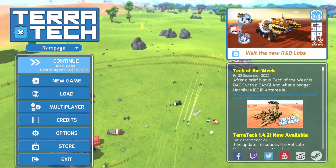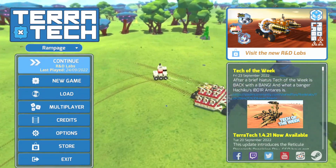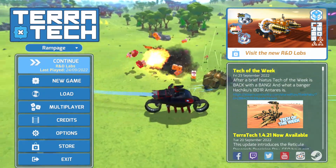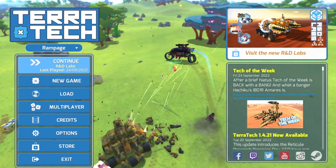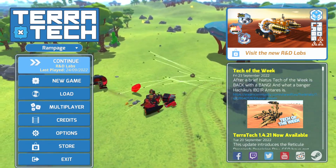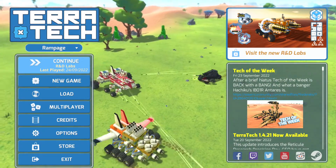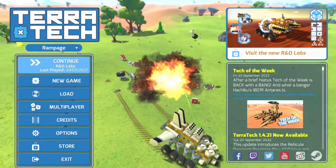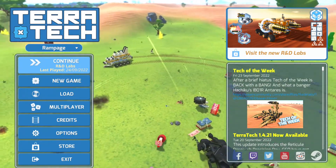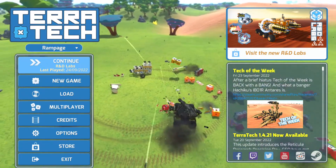Today it occurred to me that we've talked on a number of occasions about being able to find and use other creators' techs from the Steam Workshop, but it really isn't altogether obvious how to do so. So today I just wanted to briefly touch upon how to go about finding techs that you like, subscribing to them, and then once you get into the game, how to find them and use them. There are actually a number of different ways to get there, and I want to go ahead and show a couple of them.